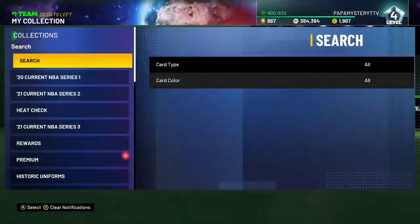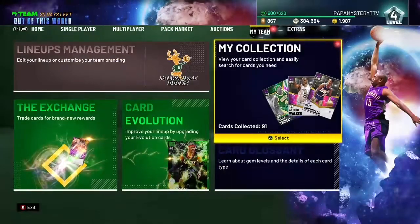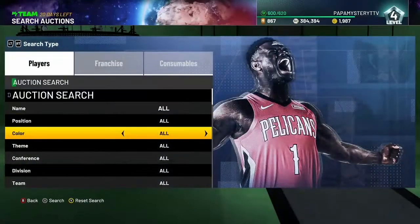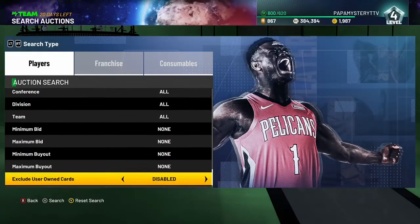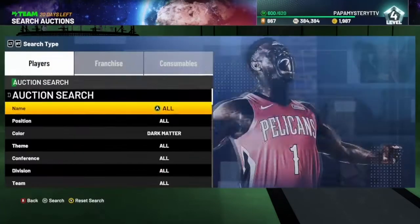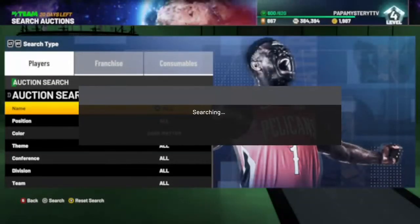As you guys can see, I've got a lot of Dark Matter cards in here. So what I'm going to do first is you're going to want to start off with your budget filter, which is always 8,500. You're basically just going to snipe on this filter until you make your way up to 100k.